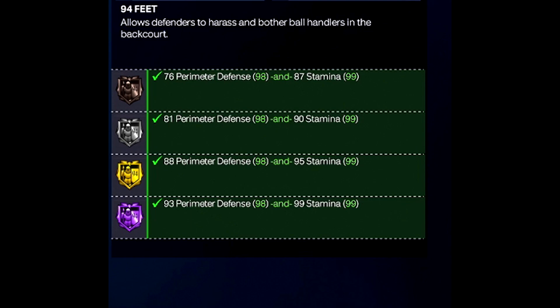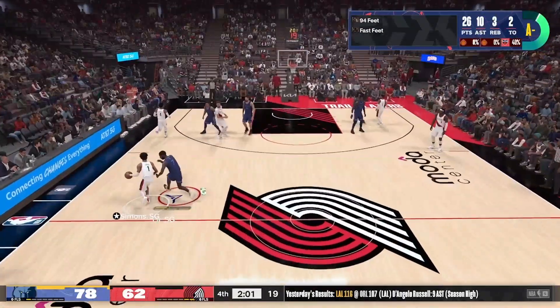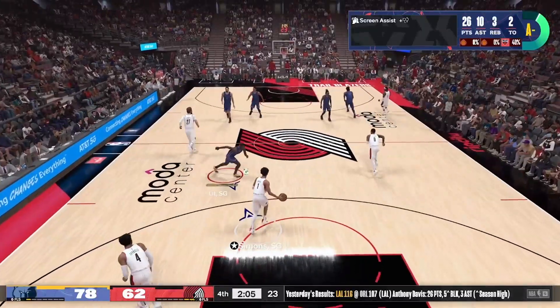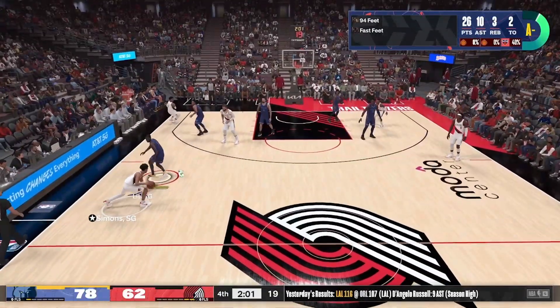So without further ado, let's jump into our first episode, which is going to be 94 feet. Now, 94 feet — I'm showing you guys right here the attributes needed: the perimeter defense and, of course, stamina. And I'm going to be showing you guys clips of me grinding out 94 feet. The one thing I want you guys to understand is that 94 feet is a very, very simple badge. It's not going to take much grinding for you to do.